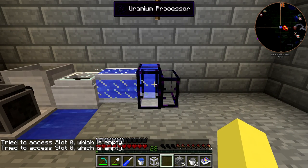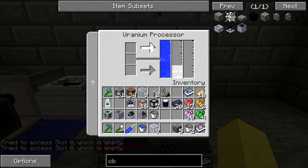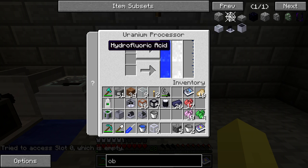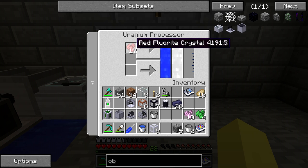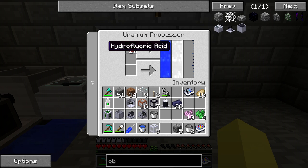When we throw this down there are a couple things to note. There's a little bit of a bug here that I've noticed: if we look at the uranium processor, you should not be getting hydrofluoric acid without putting anything in here. You're supposed to put fluorite crystals in there to get hydrofluoric acid. It consumes them, but it also works without actually consuming them - and that's what that chat message 'tried to access slot zero which is empty' is for. It'll fill up and then it'll stop. That's a bug I'll try to submit, because you should have to consume your fluorite crystals.